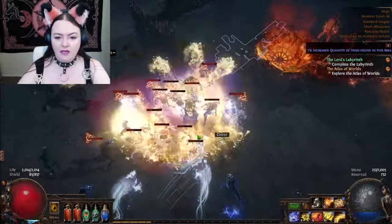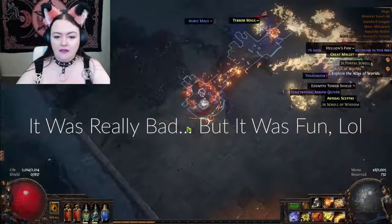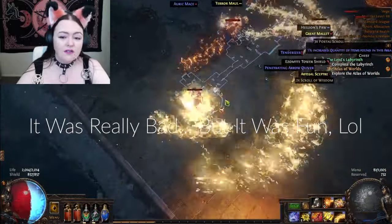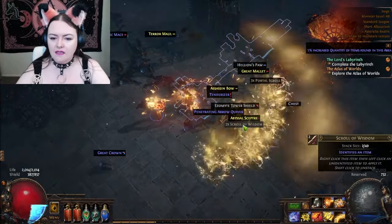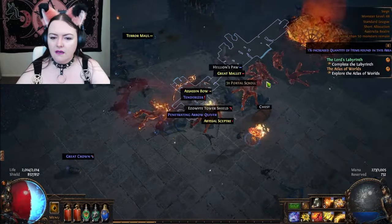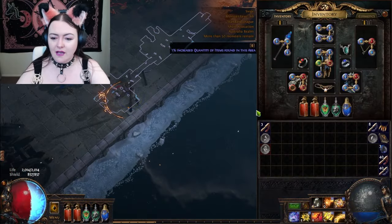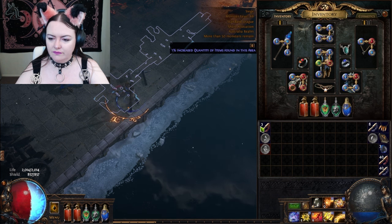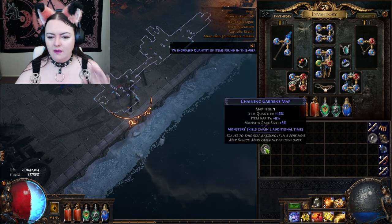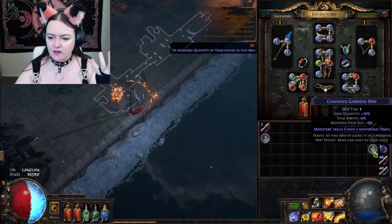And that's already magic, so that means that when we go and do that it's going to be really good. Maybe use your flame dash, because that's what it's for. Because that's purple now, then the purple quest counts for it.